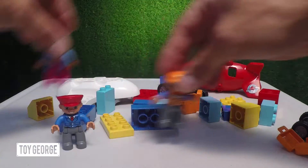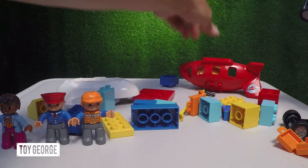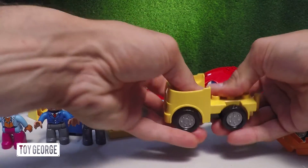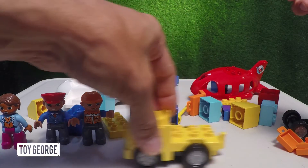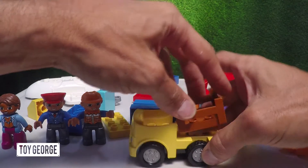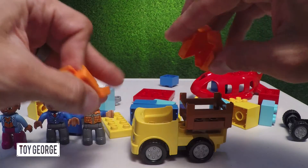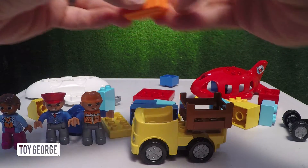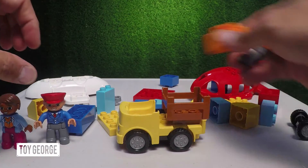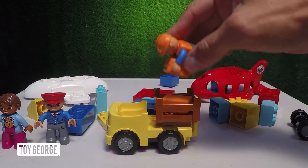We're gonna go ahead and build the airport worker's work truck. Go ahead and snap this on right here — it'll work nice and good. Then we are gonna get the luggage basket right here. Here's your luggage, this goes and snaps together. And Butch is gonna throw everything in. Whoops. Whoops. There we go.